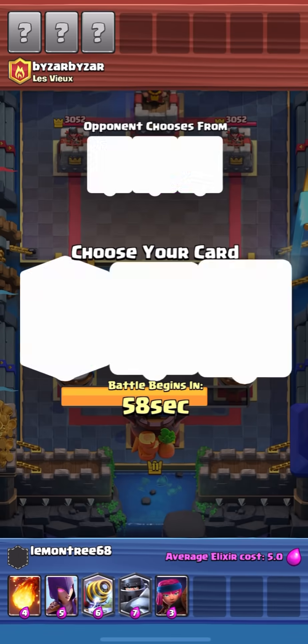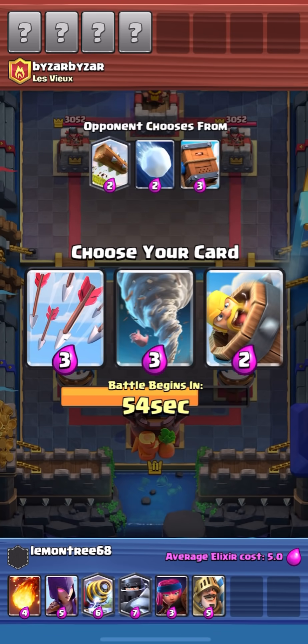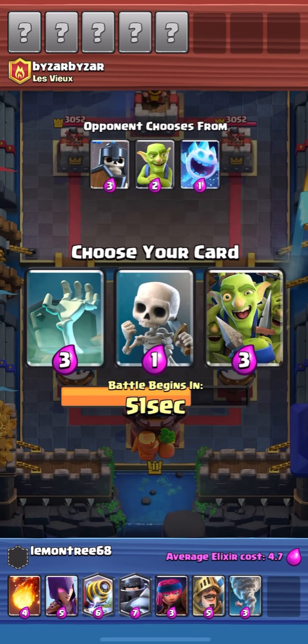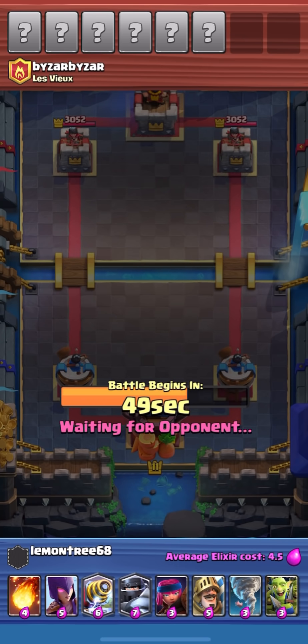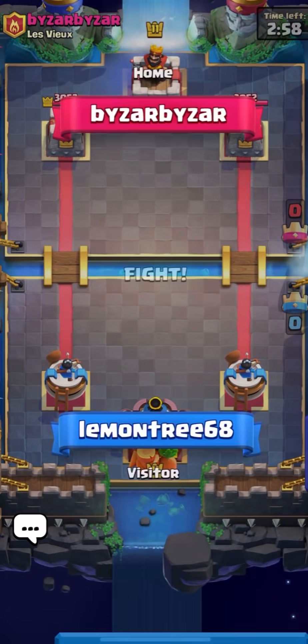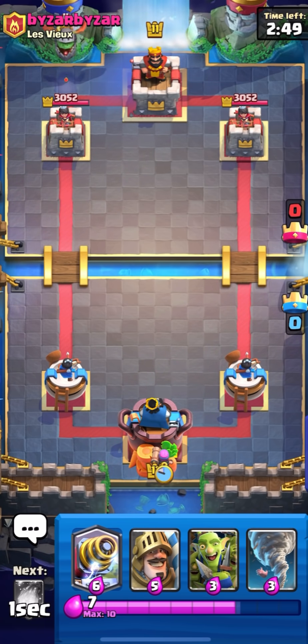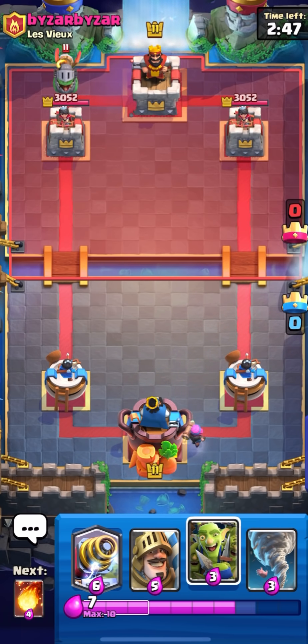We get Mega Knight too - it's actually looking like a really solid deck. Mega Knight and Prince are two cards that synergize pretty well together. Tornado does really well with Sparky on both offense and defense. It's actually looking like we have a really good deck.